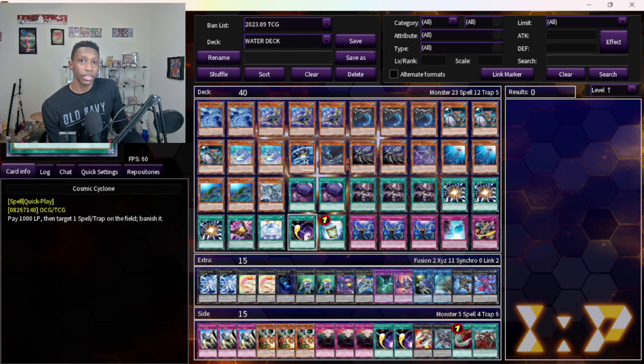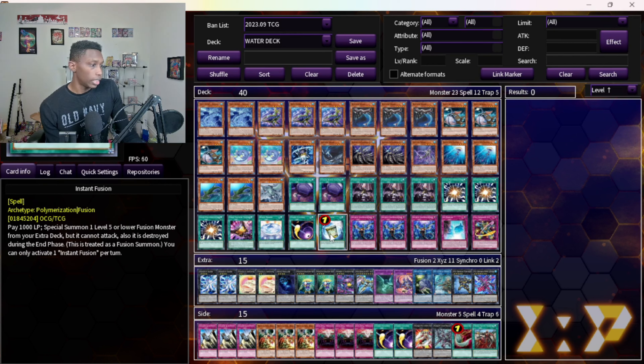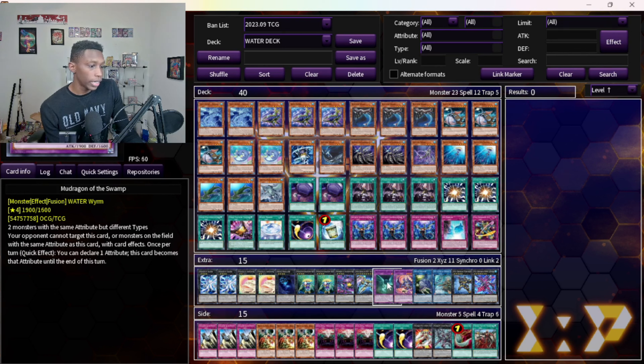One Cyclone — I like having this going first over Harpy's Feather Duster because if I go first I can't use Harpy's Feather Duster, but I can set Cyclone and use it on my opponent's turn along with my board. Instant Fusion is a broken card — I don't know why it's not banned. This gets you your Mud Dragon, which you can use as protection during your turn to avoid Imperm and Ash or Imperm and Veiler.